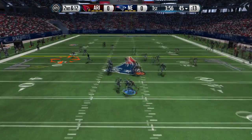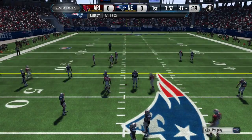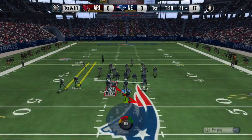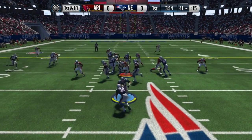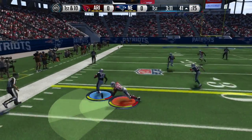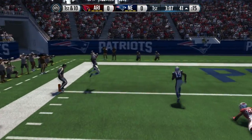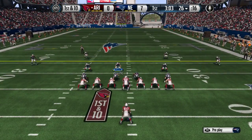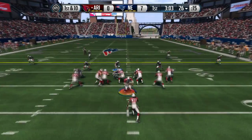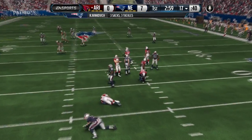Here we go with a quick play action — wide receiver Connor waggle, I believe that's the name of the play. We get a nice catch with Gronkowski, and I actually met him in real life. He came to a United Way football camp. We run it to the outside, get a nice touchdown, and we lurk the middle of the field. Then we get a nice edge blitz.